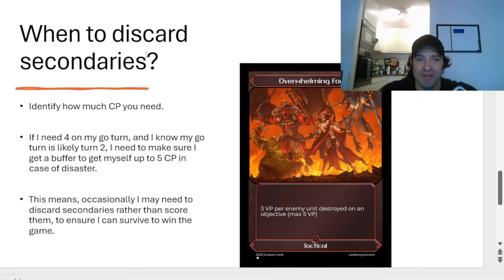Now let's talk about a really contentious one where you have the most player agency to influence your command points: when to discard your secondaries. This only applies to tactical secondaries, not fixed. First, at the beginning of the game you need to identify how much CP you need. A lot of times I will run tactical simply because I want more CP and don't have other ways of generating it. For example, if I'm playing Orks, I know on my turn two or three — whatever my go turn is — I must have four CP: one for advance bonus, two for fight on death, and one to explode on fives. That's assuming the War Horde detachment.